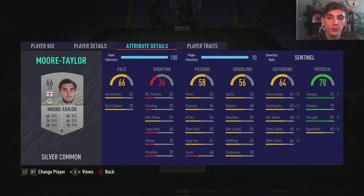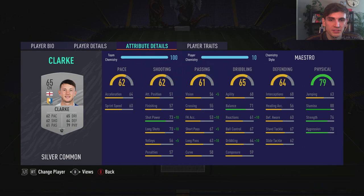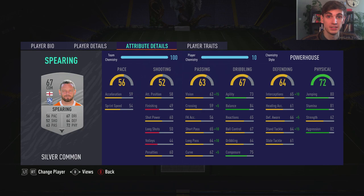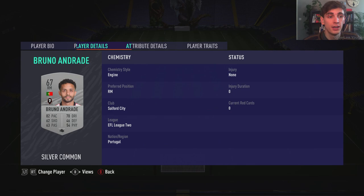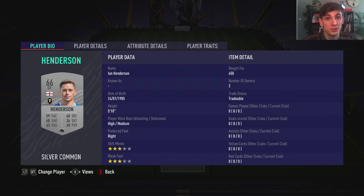The League Two squad was one of them — obviously nothing too special, as you can see non-rare silvers all around, very low rated, but still a set of silver players. We put some chemistry styles on them based on getting the highest average rating per position per player. That's why Clark, for example, who's only 65 rated — despite us having 66 and even 67 rated players on the bench — we didn't put him in because he's a high-rated CDM for that position but starts as a center mid.